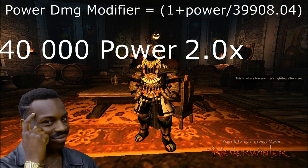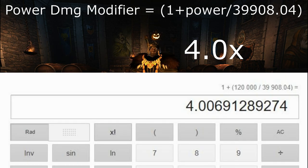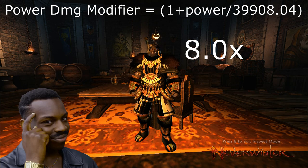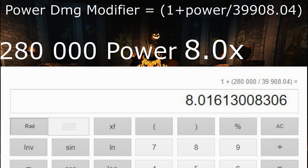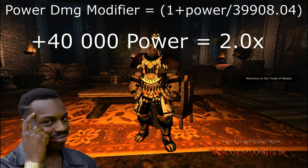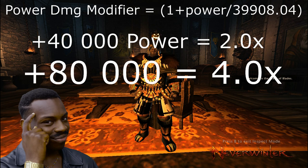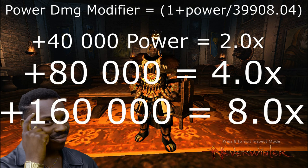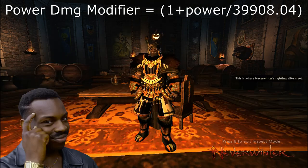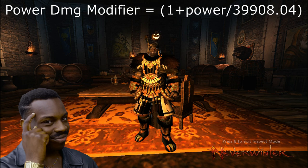Next I want to double that again with a 4x modifier, but as you can see it's going to take a total of 120,000 power to get there. To double it again with an 8x modifier, the number I'm looking for is 280,000 power. So to double it the first time we needed 40,000 power; to double that we needed 80,000 more for a total of 120,000; and to double that again we needed to add 160,000 more for a total of 280,000 power. In order to keep doing twice as much damage as before, we need to keep adding twice as much power.